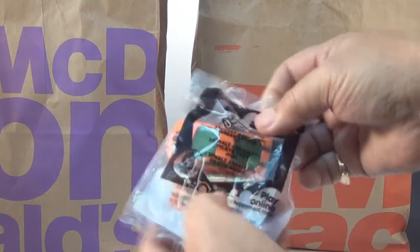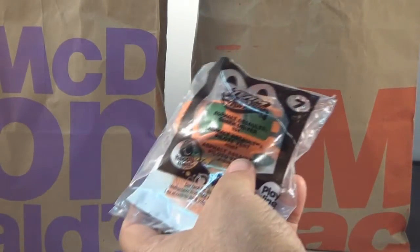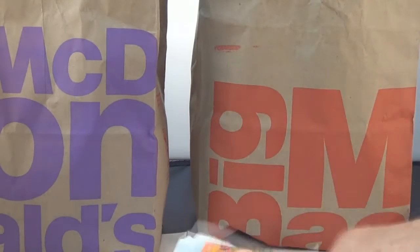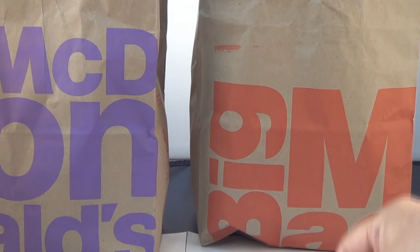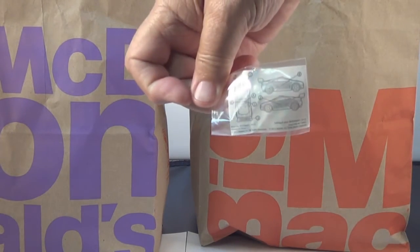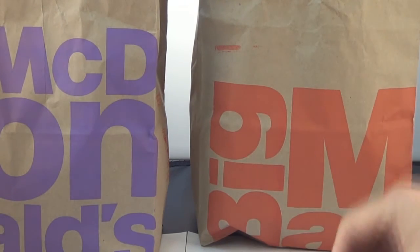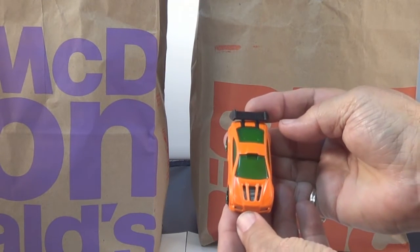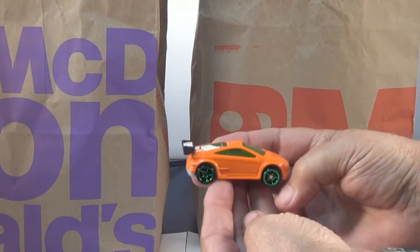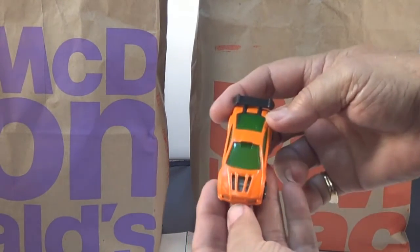Number seven — Asphalt Assault. Open it up. There's your stickers, and there's where they go. Here's your label. Oh, a bright orange car — not sure what kind of car it is, but it's got a nice wing on the back and green rims. Underneath — Asphalt Assault.